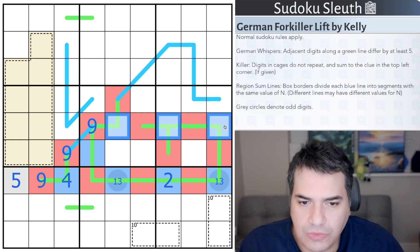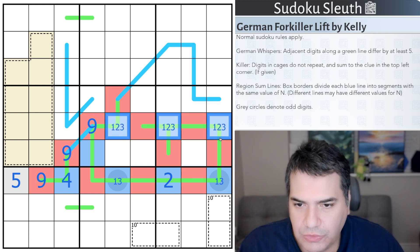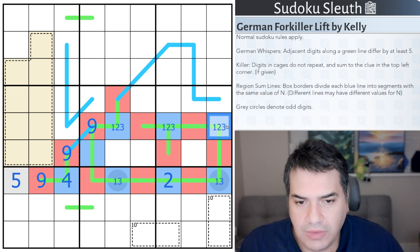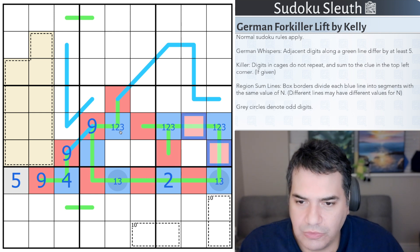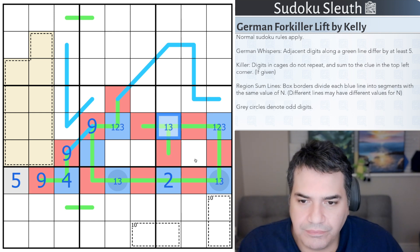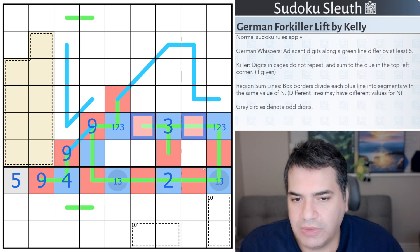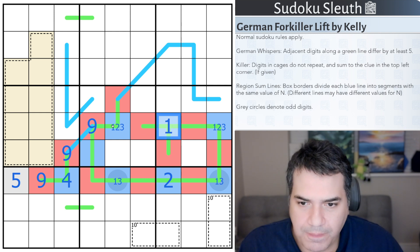I'm looking at this row and I think they're all from 1, 2, and 3. This is a 9. That could be a 4, but that would require a second 9 - two 9s in the same row or box, which doesn't work. That is clearly not a 2 with this 2 in here. 3 wouldn't work because that would require 8 and 9 to be 5 or more away next to it, and 9 has gone in the row. That's a 1. These are not 1s - that's a 2, 3 pair.